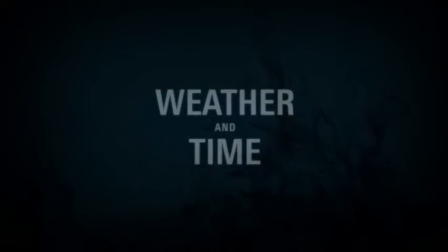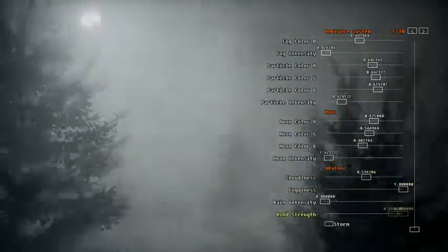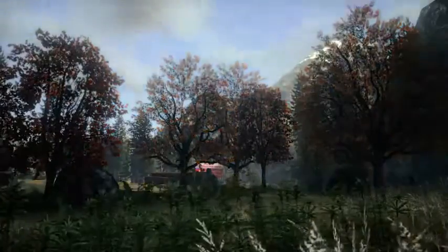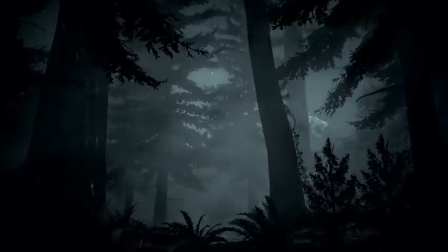But creating great-looking environments was only the first step. The game's internal simulation also manages different weather conditions as well as various lighting conditions. With different presets, the same environment can rapidly change from calm and idyllic into dark and foreboding. This allows the designers to easily modify any sequence in the game to match the intended mood and atmosphere of a scene.